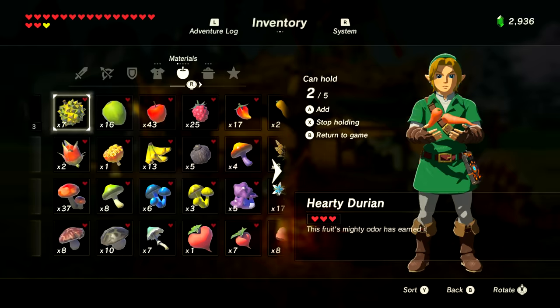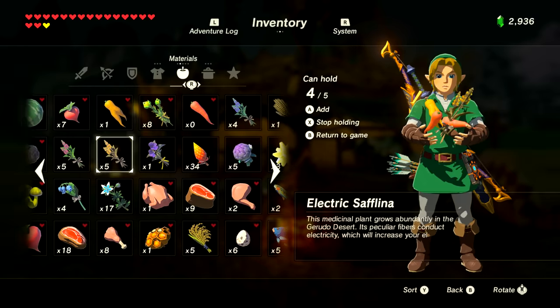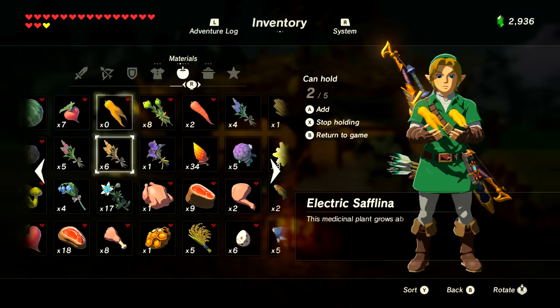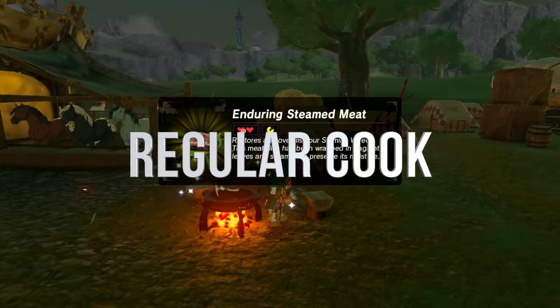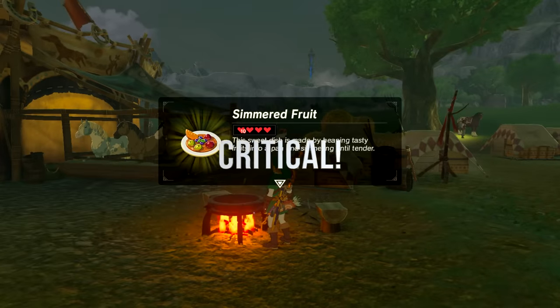First, a little disclaimer about critical cooking. There's a slight chance that when you cook something it'll be a critical cook and will have a boosted effect. When the cook animation is done, the sound is going to be slightly different at the end — it's going to have a little gong sound to it. It's really hard to miss unless you're listening on big speakers. Turn your volume up to hear it, then turn it back down.